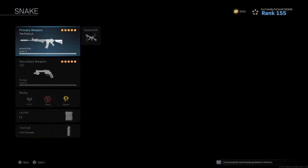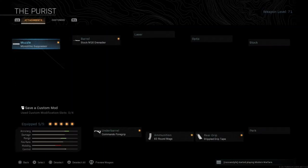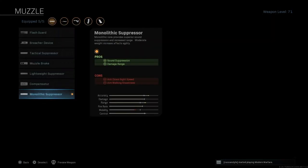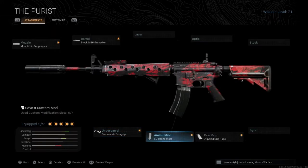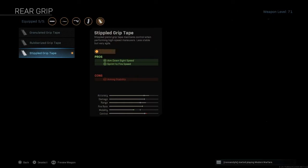I used the Puris variant because I like the iron sights a lot more than the stock iron sights. For the muzzle, I have the monolithic suppressor, the stock M16 grenadier barrel, the commando foregrip, the 60 round mags, and the stippled grip tape.